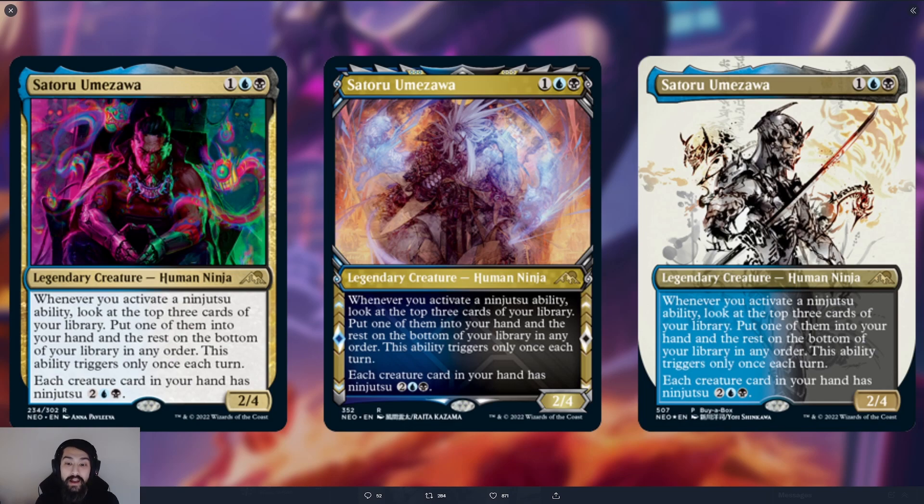First off, we know that because of this card, ninjutsu is coming back. The ninjutsu ability is: when you attack with a creature and it's unblocked, you can activate a card with ninjutsu in your hand by paying the cost. You return the unblocked creature to your hand and put that creature with ninjutsu into play tapped and attacking, already unblocked. It's a very powerful mechanic and one that's been popular heavily in Commander, and it's definitely coming back in Kamigawa: Neon Dynasty.